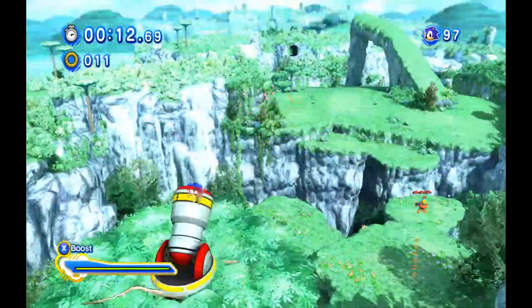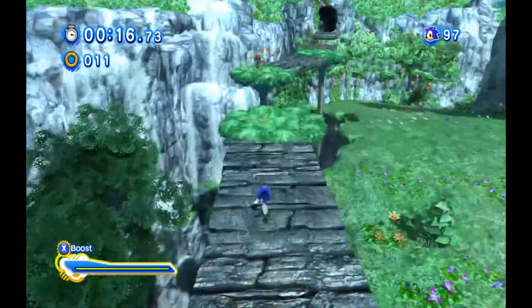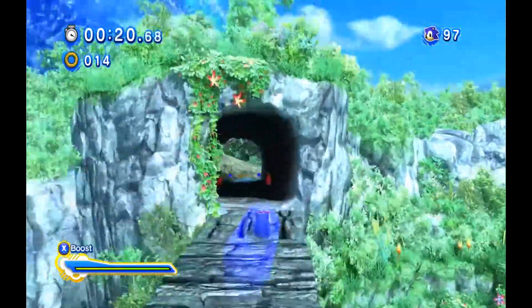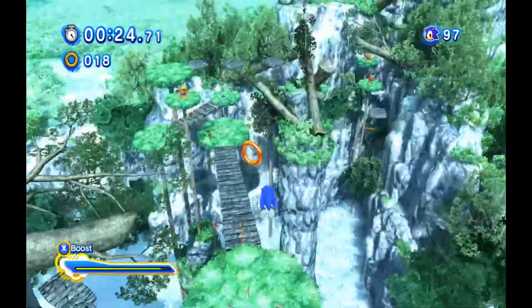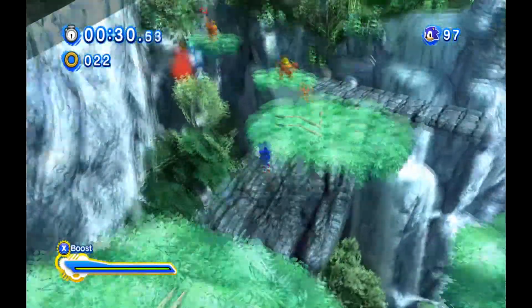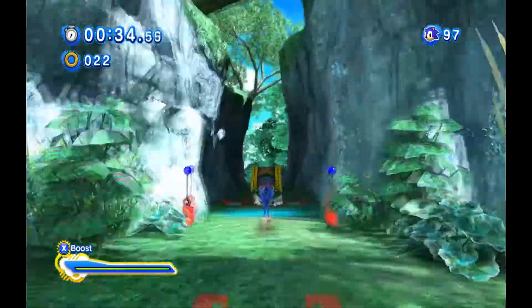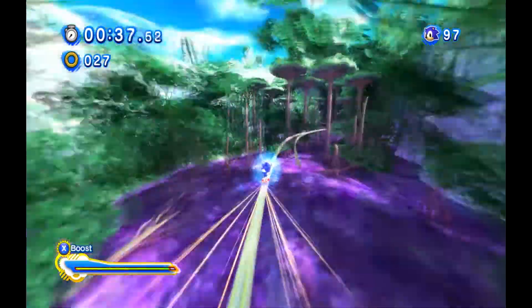There's a cutscene where Sonic does a homing attack in front of Classic Sonic and Classic Sonic is like, 'Wow, you're awesome, Modern Sonic. I'm so much weaker than you.' Well, he doesn't say that, but they might as well have. Like, if they're going to raise a middle finger to the nostalgia-blind Classic fanboys, then I'm all for it, but then don't go ahead and make him mute just to appease them. It would have been much better if they used the Golden Shield from Sonic 3D Blast to get the homing attack, but whatever.